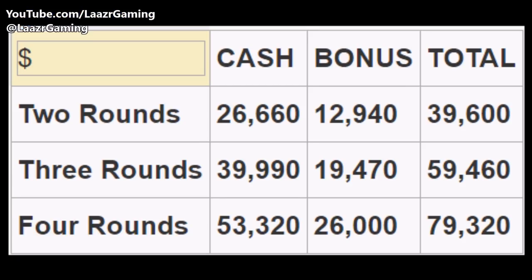Winning rounds back to back unlocks major bonuses. Win two rounds back to back and you earn an extra 24k bonus on top of your payout. Win three back to back for an extra 20k, and four back to back for an insane extra 26k — all before double money and RP are applied. That's why you always want to set it to four rounds.